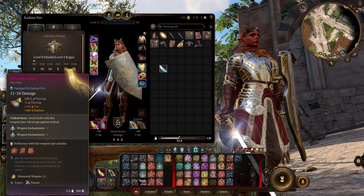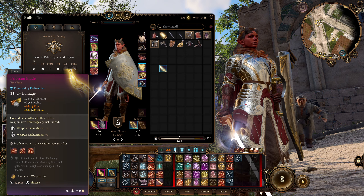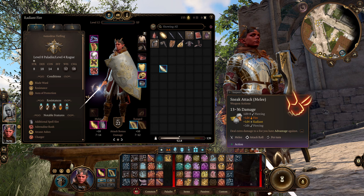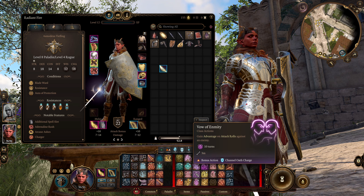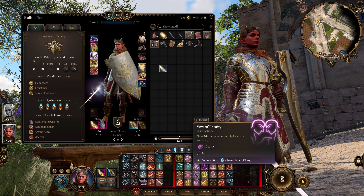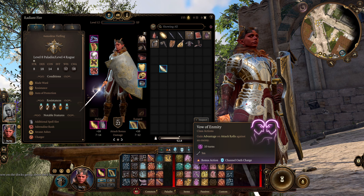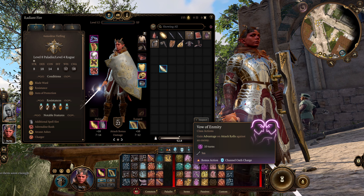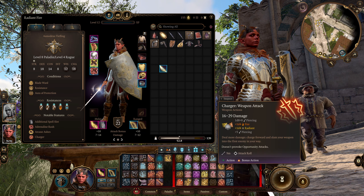And because we're using a finesse weapon — the Peelor Sun Blade — which I have buffed with fire damage so now it has fire and radiant, and an additional plus two piercing from the Dueling Fighting Style that Paladin gives us, in addition to being able to use Sneak Attack — adding an extra 2d6 slashing damage — because we can always have advantage thanks to Vow of Enmity from Vengeance Paladin, what you've essentially got here is massive high-damage strikes and a ton of maneuverability around the battlefield. You don't provoke opportunity attacks, so nothing can catch you.